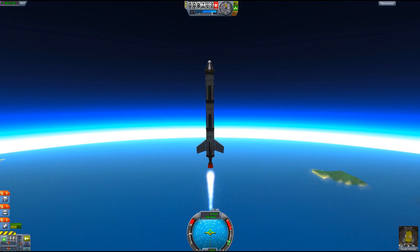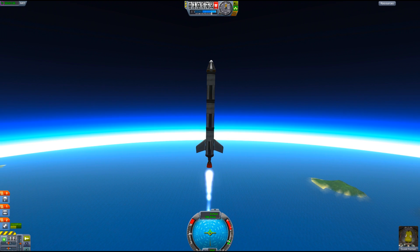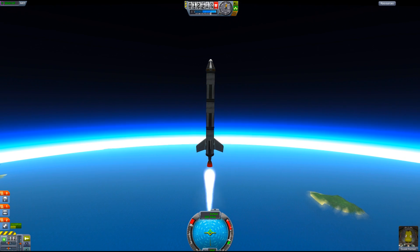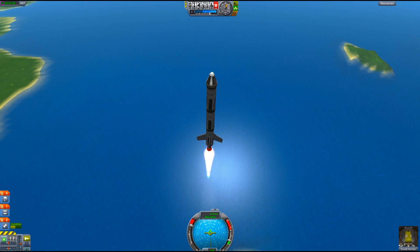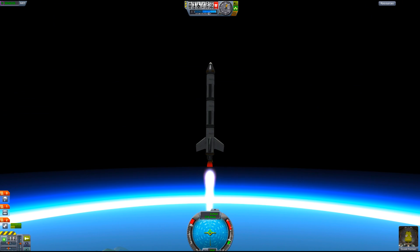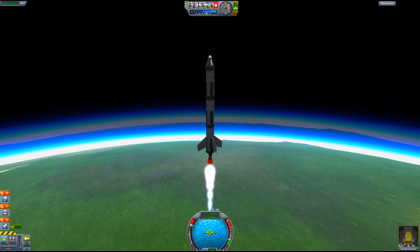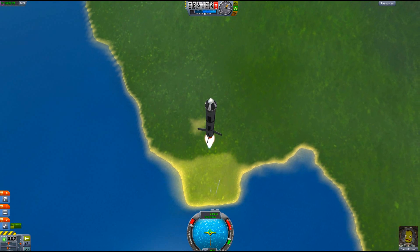We are doing pretty good. Once you get about 10,000 meters, there's not going to be a whole lot more air resistance, so we can throttle up a little bit more. Let's throttle up and go ahead and get out of the atmosphere. There are different places you can go — there's the sun, there's the moon. It can be rather difficult to get to the moon; I've only been able to do it a couple of times. The next video we will be talking about how to get into orbit.